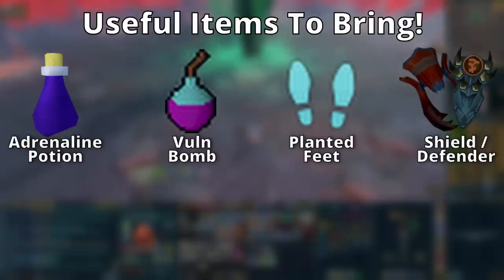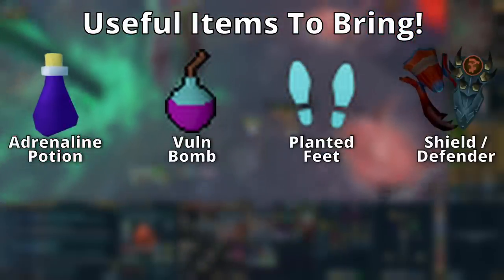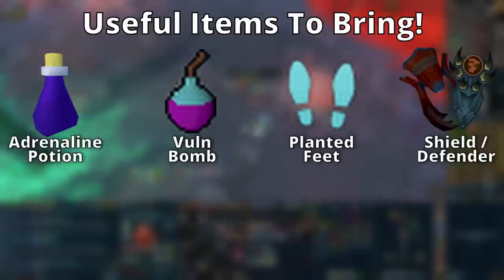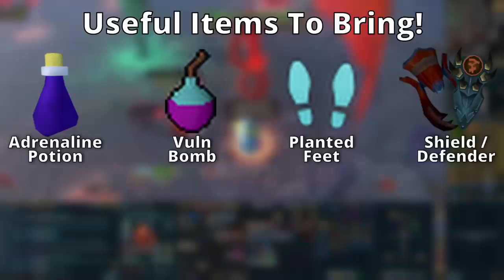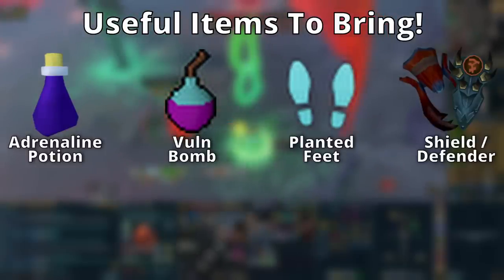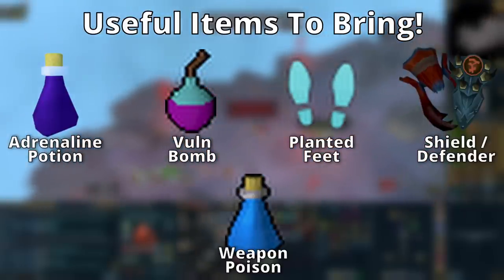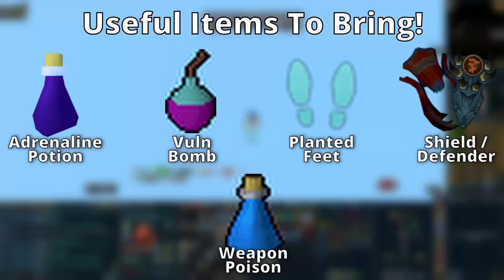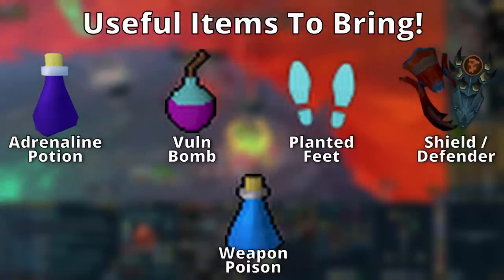If you're going bossing, bring a shield no matter what. Even if you think you won't use it, bring it — there have been plenty of times I thought I didn't need one and then barricade saved my life. Also bring weapon poison if the target is poisonable. It doesn't matter if you have cinderbanes — these stack together. Drink one dose before the fight starts, it lasts 12 minutes, and it's completely free damage without any extra effort during the fight.